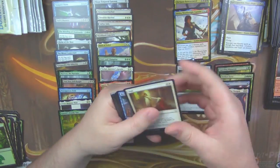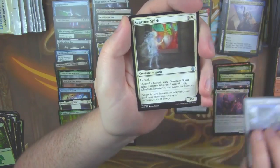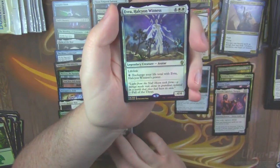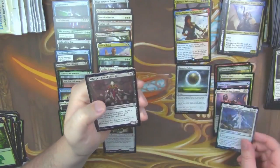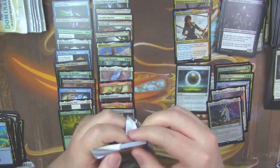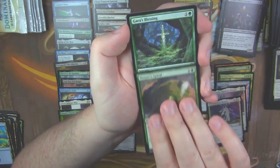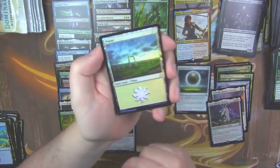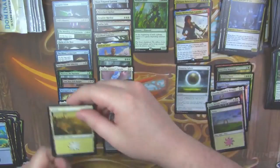We're down to the last third of the box. Another Amaranthine Wall, Sanctum Spirit, and a Mishra's Self-Replicator. We got a second foil rare out of this box — foil Evra. So there you go: two foil rares in one box. Not bad. Nature's Spiral, Gaea's Blessing, and a Verdant Force — speak of the guy — and there's our foil Planeswalker, with a Rona, Disciple of Grix.